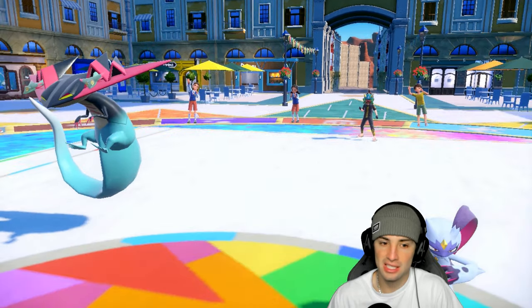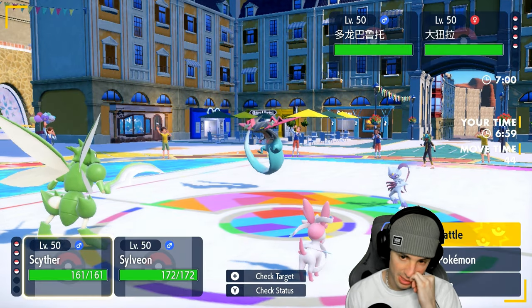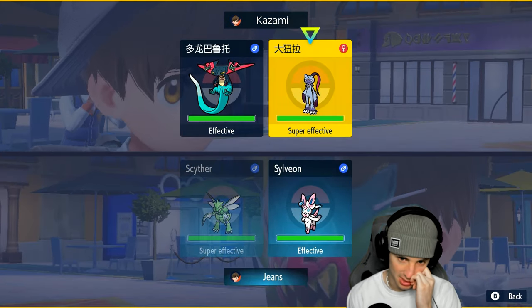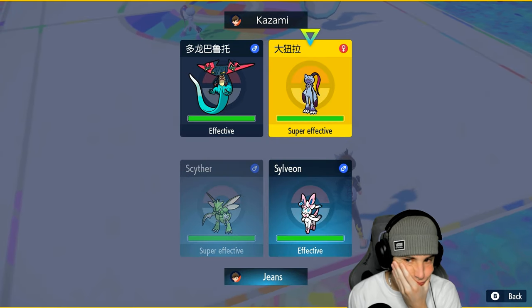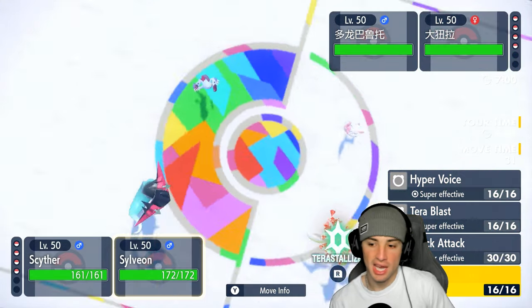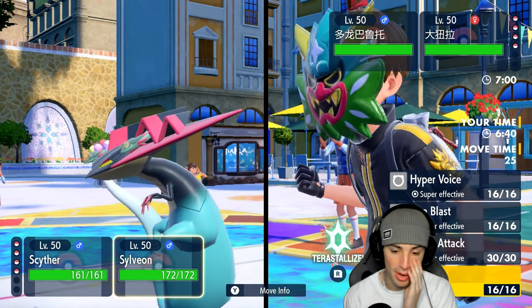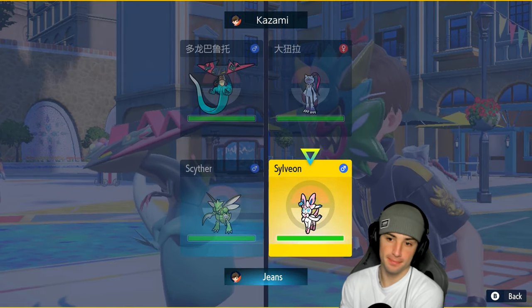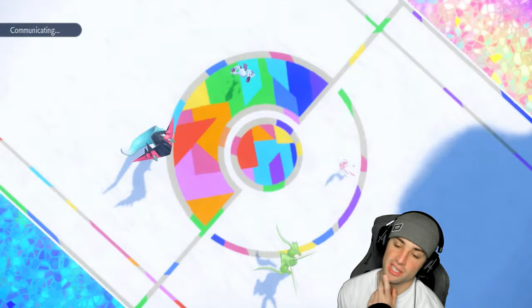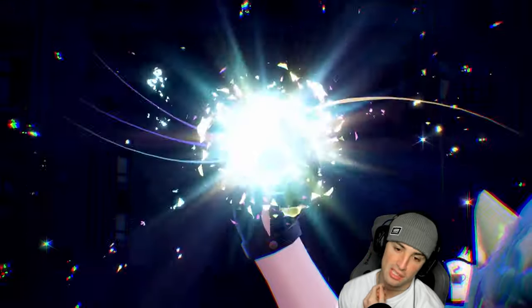They lead Sneasler and Dragapult. I've got Sylveon on the field which is pretty good — I gotta watch out for Dire Claw though, that's a tad bit scary. I'm hoping to outspeed. They might swap into Rillaboom. I could make a read by going Fire Tera and just sending it, but I'm just going to Protect here.